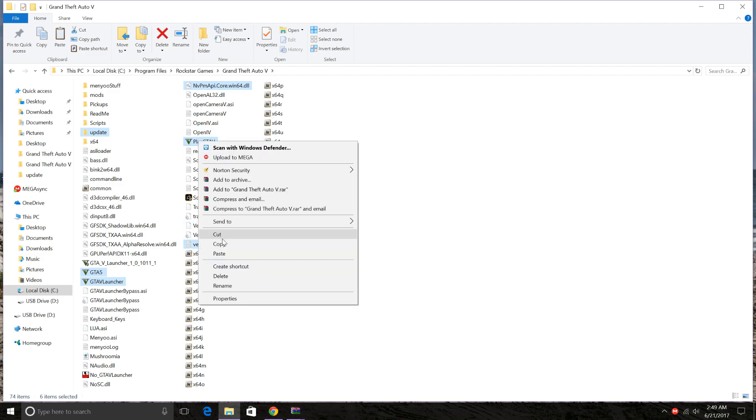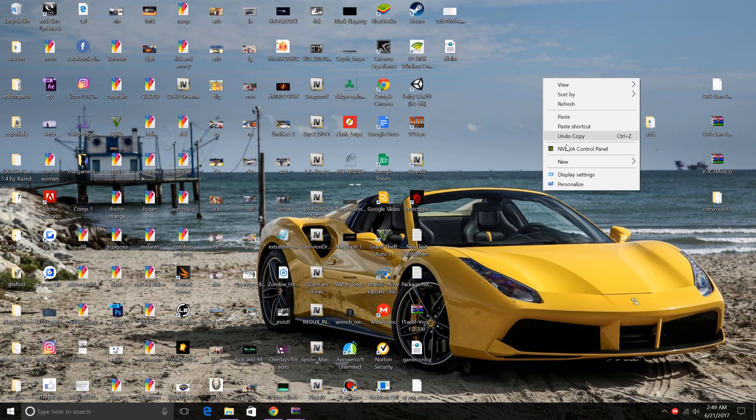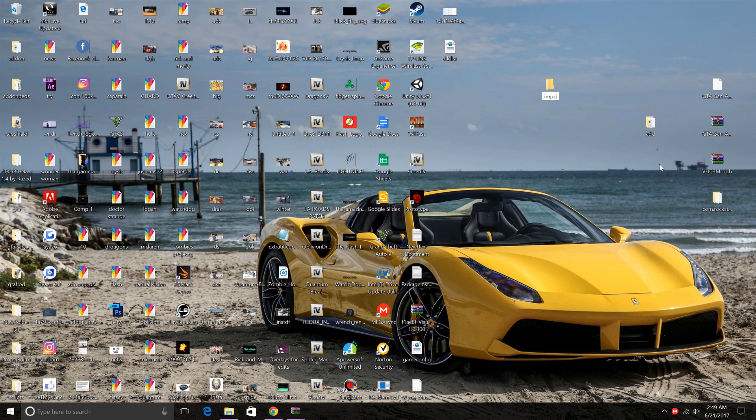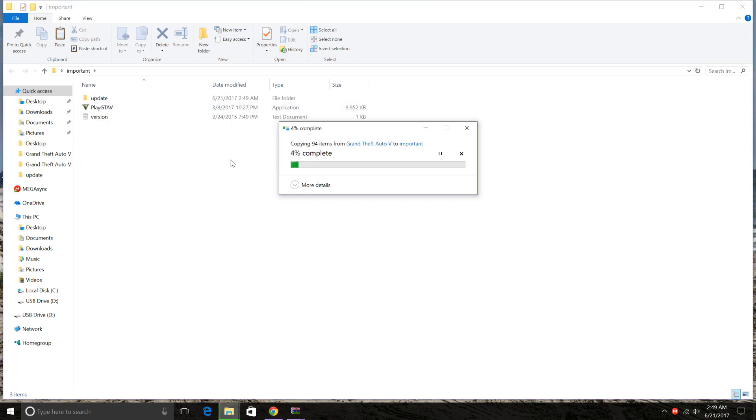Now copy these files. Go to your desktop and create a new folder — name it 'important.' These files are important; do not lose them if you want to play online. You have to put these files back and your game should update, and then you should be able to play online.